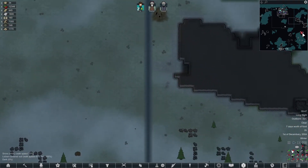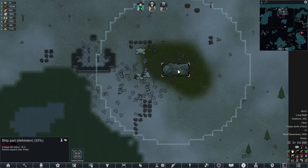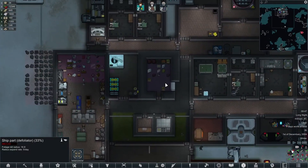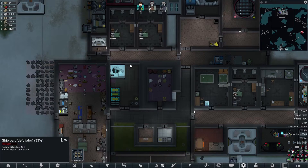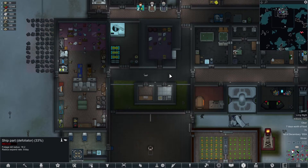We won't be attacking any time soon — they're all active. Two more mortars and that would have been done but we need to build them. Everybody can get their sleep and all of that. It's a pain in the arse — mechanoids are a pain in the backside. They always will be.